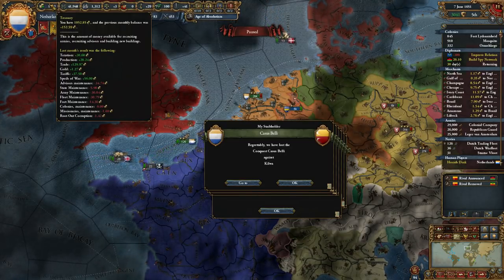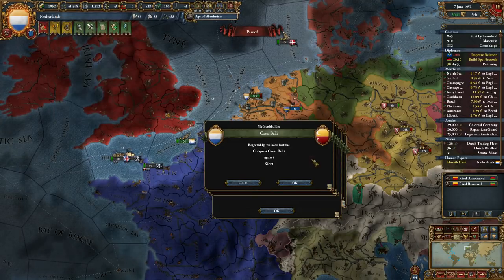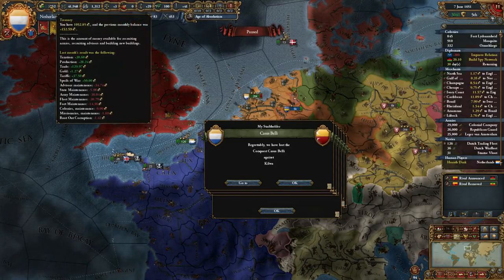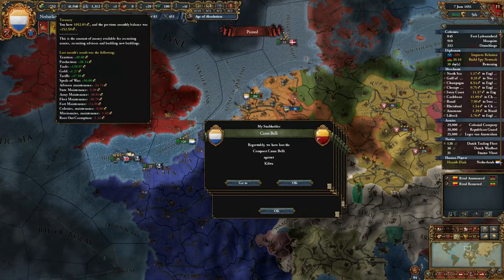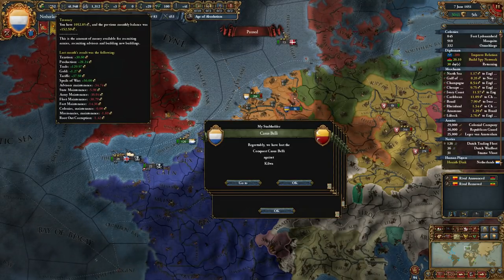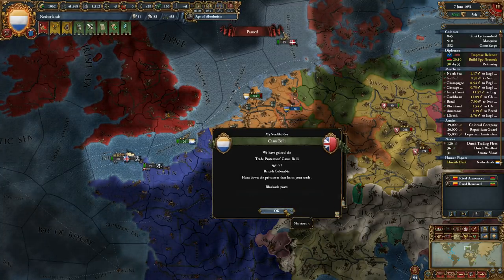Instead of 45 we're now making 152 — that's fair. Oh, but it's also the spoils of war, which is skewing things a little bit. I thought it was kind of weird — should only be 50 up, but instead it's 100 up. We also lost the conquest of Castle's Belly and we have to trade protection against British Columbia.